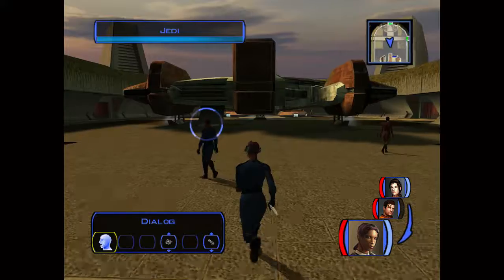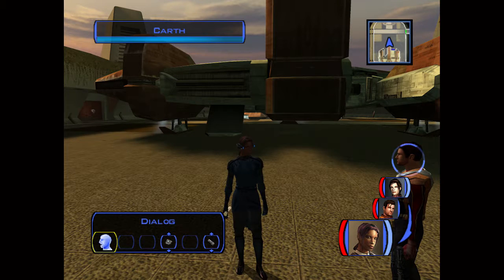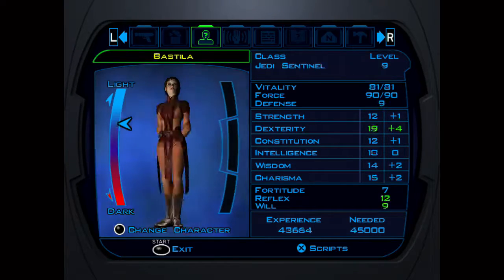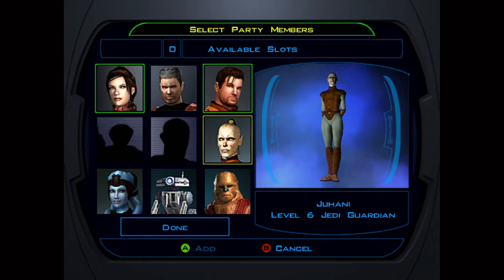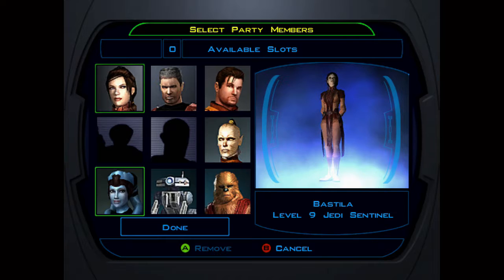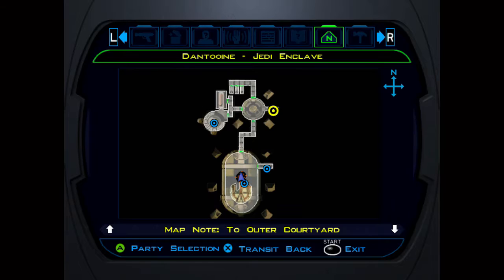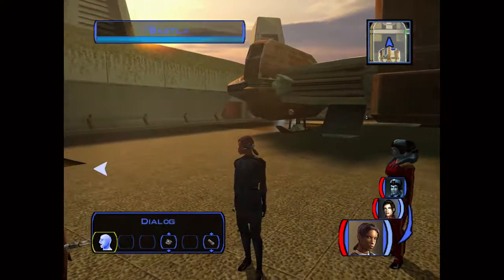Alright guys, from this point onward the actual game begins. I know — six, seven, nineteen parts in and I can finally say the game actually starts. We need to establish our team for the next world we're going to. The game is built such that it relies on you bringing certain people to certain places. We learned from Lena that Mission's brother was on Tatooine, so Mission's going with us. And Bastila will be going with us as well because she actually has a story thread on Tatooine. Anyway guys, stay tuned till next time — I am signing out.